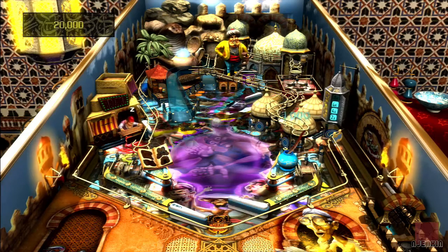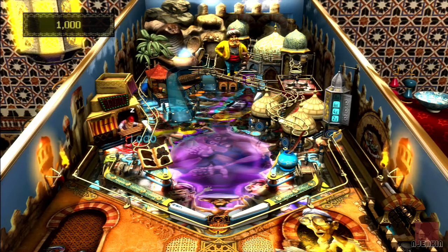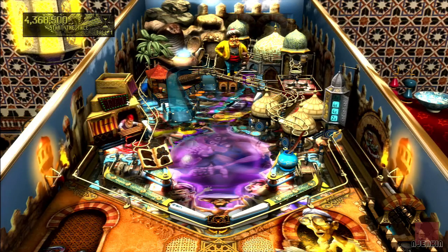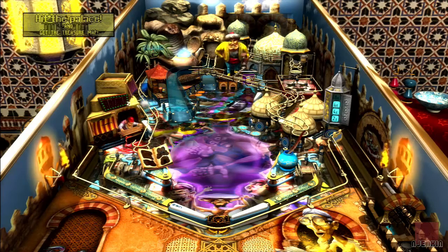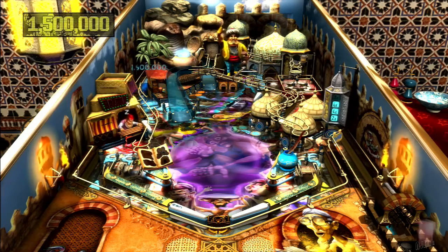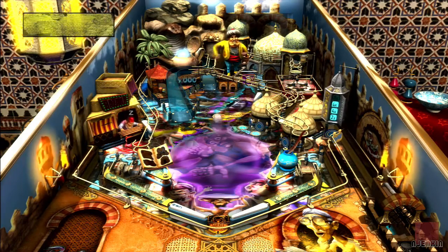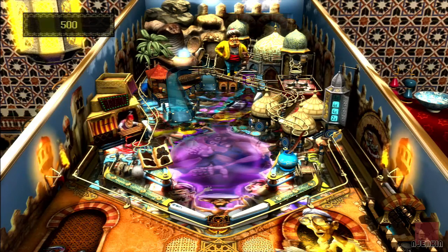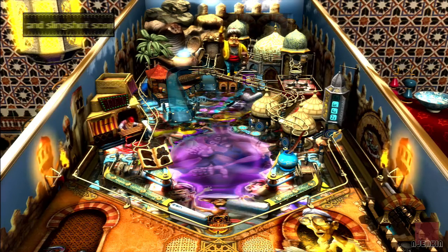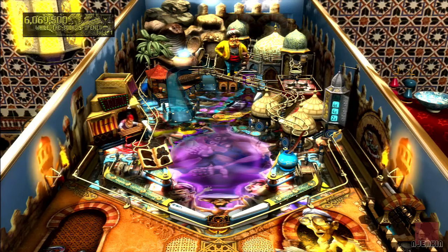Kickback activated. Kickback, if you don't know, means if the ball drains down the left or the right it does kick the ball back — at least once. The next time it will just drain as normal. So out of these four core collection tables, I'd rank Rome as my favourite, second is Secrets of the Deep, third I'd have to say is Pasha — this one — and fourth is Biolab. But Biolab's quite interesting — I just didn't get the hang of it really. You have to create different aliens, meddle with DNA. The music's quite good on that one, but I found it a bit tough.